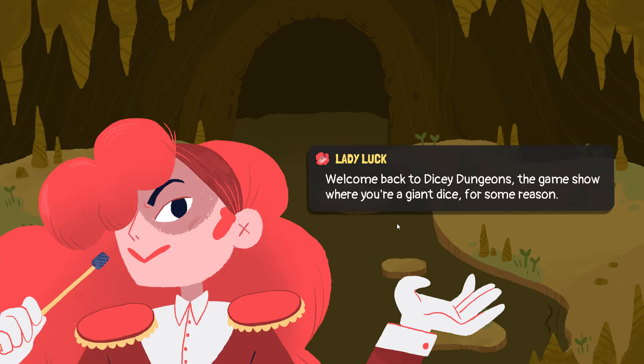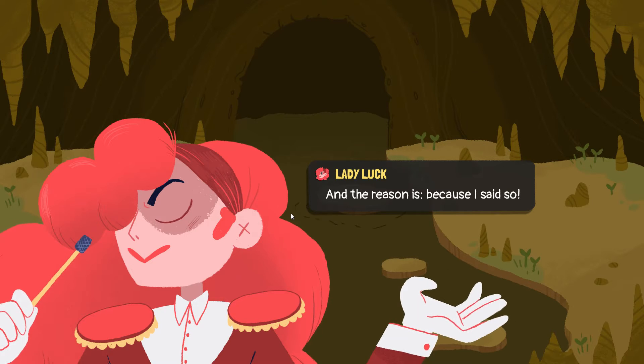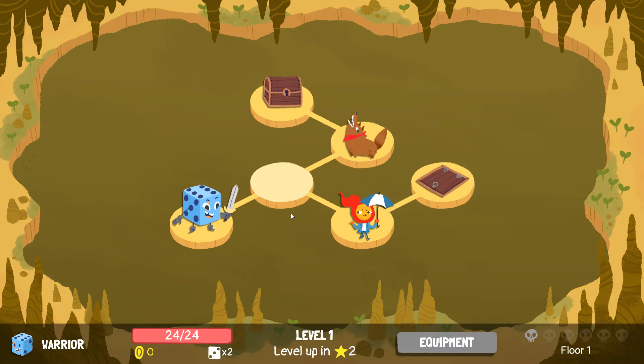The whole theme of the game is around some weird game show adventure thing where you're transformed into a giant dice. The game is done through a series of levels — there's six floors and you level up as you go with experience. Chests have items in them. You can't go through enemies so you have to stop and fight them. Other than that, you just move around, fight stuff, and gain XP. We'll start by fighting this wolf puppy over here.